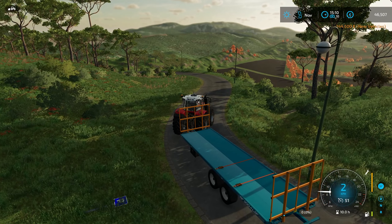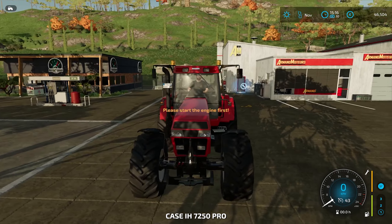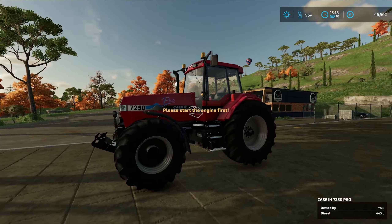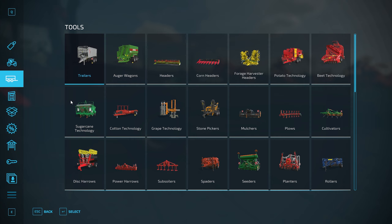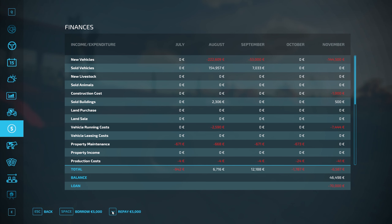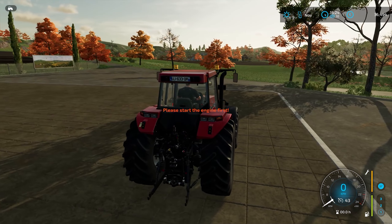I'll set a worker off to bring the flatbed back. Here's our new tractor - the 7250 Case Pro. Very nice machine - yeah, I'm happy with that. I don't think there's anything else we need at the farm. We have almost 50k, but I'm pretty sure there's nothing we really need. What we will do is pay another 10,000 off the loan - so we're now down to 60,000 left on the loan and we have 36,000 in the bank. That's really more or less all the income we're going to get for this year.